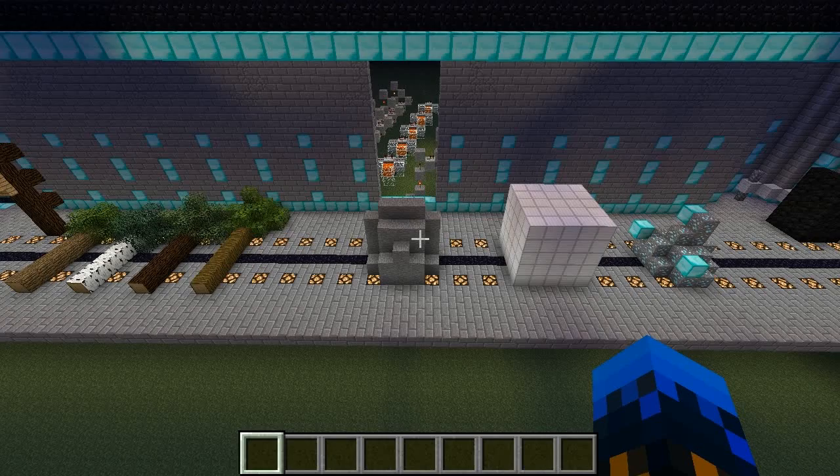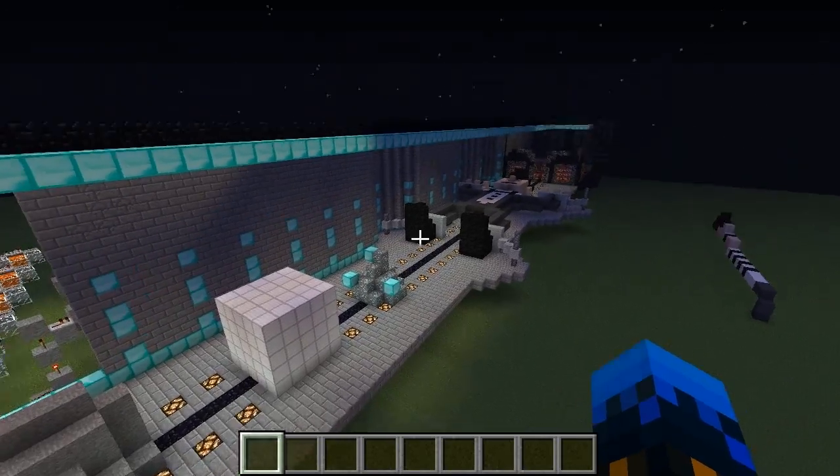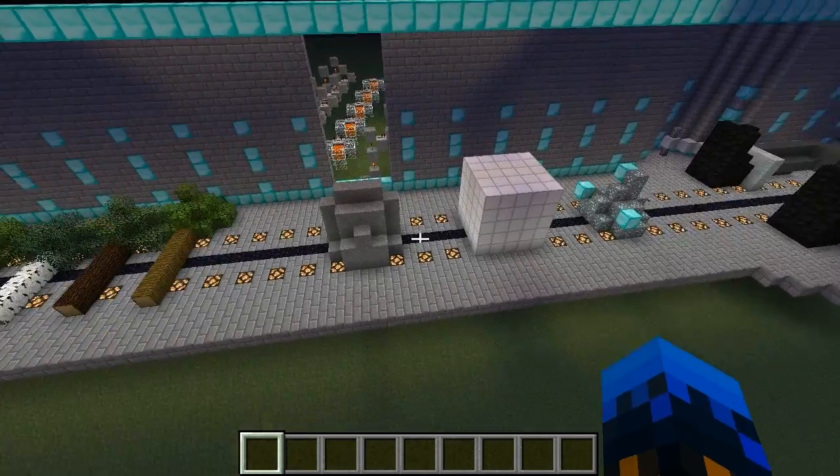To delete the blocks, what I used was Seth Bling's structure spawner filter, which basically turns all of these blocks into sand and then deletes them, causing an effect that makes it look like the laser is burning it all away. Basically, any block that gets destroyed is destroyed in that manner.